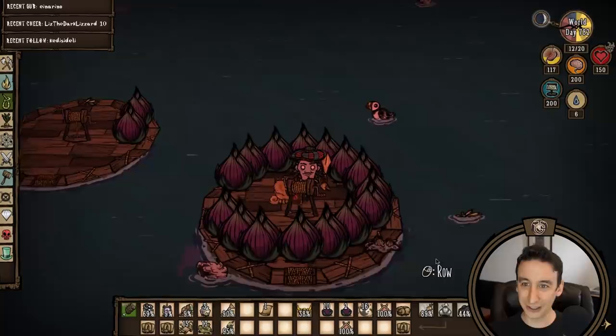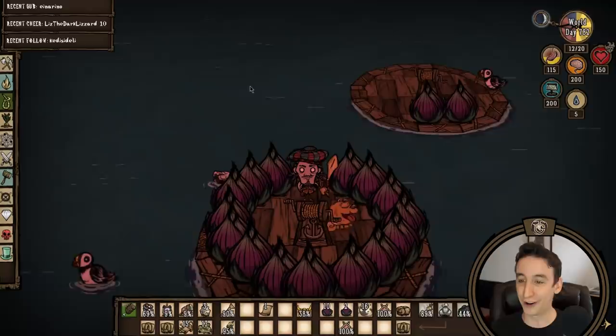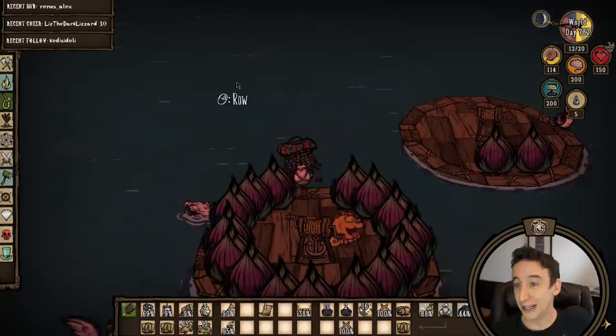The most credible theory that chat offered was this rot — that little piece glitching off the side of the boat. It's possible that created the most microscopic bit of friction that had just been continuously nudging the boat for over a year. Whatever the reason, now we're going to have two lure plant boats.